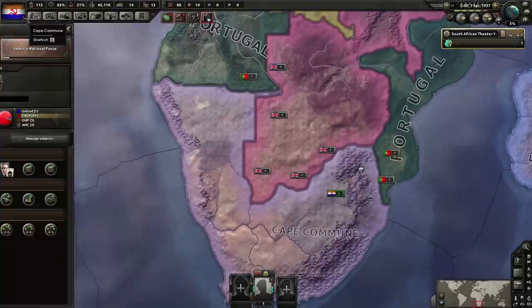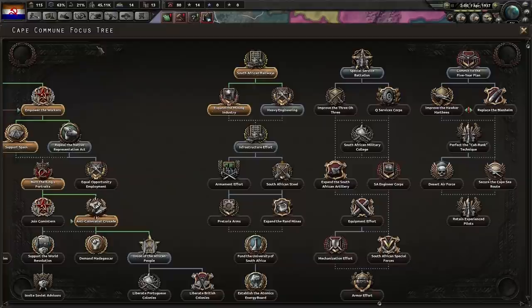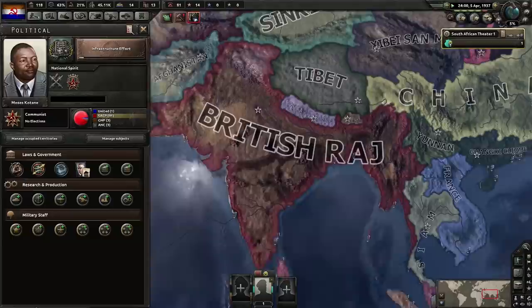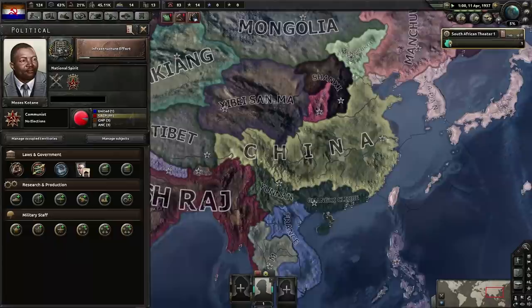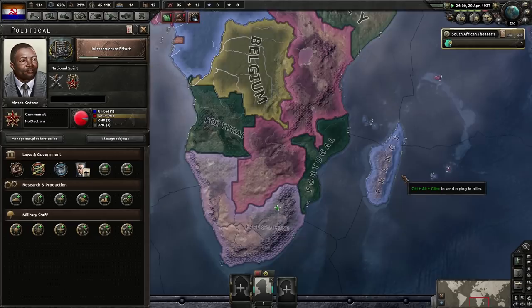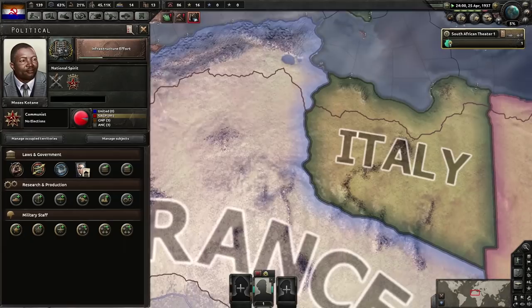I can't do that until I've gone for this focus. I've changed my mind — I'm going to ignore it, because world tension will spike anyway and I'll get over 25% anyhow. If you're not already aware, war support and world tension are tied into each other. When world tension goes up, everyone universally gets more war support — the idea being that when the world goes into turmoil, everyone is affected by it.